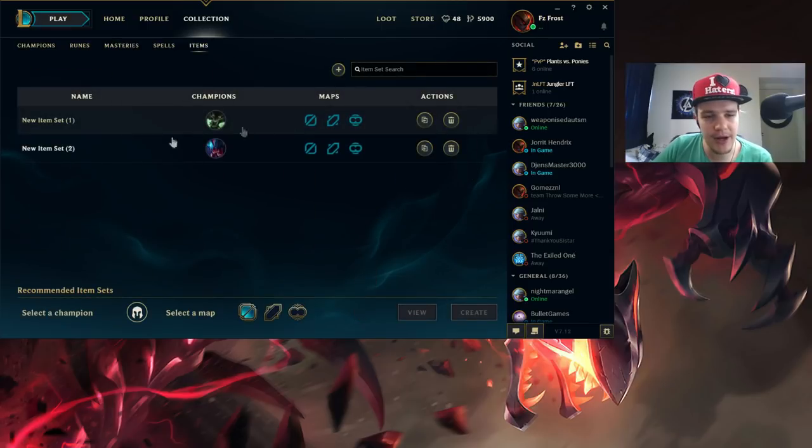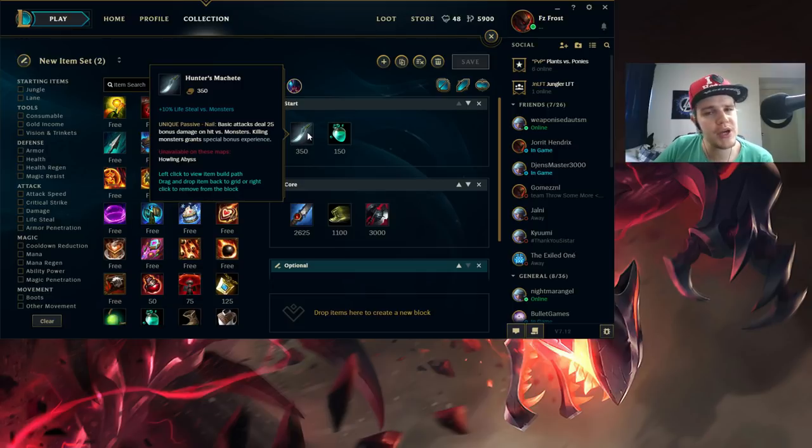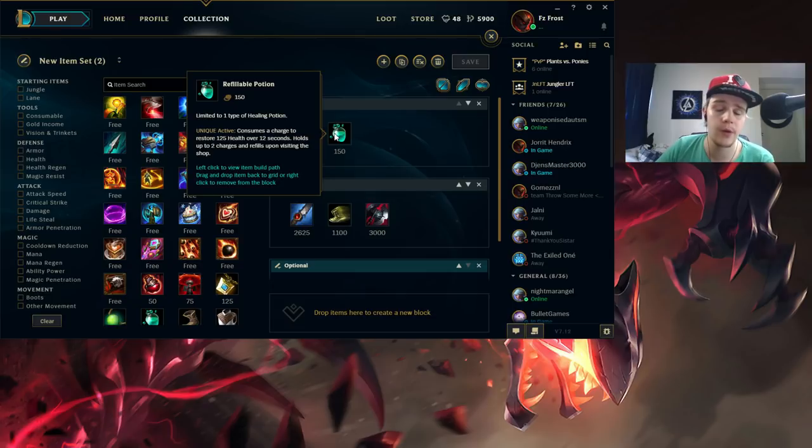Moving on to the item build. This is the item build I have on Rek'Sai. Every game you want to start with a Machete and a Refillable Potion - this is just the standard start. You go for Machete because Rek'Sai auto attacks a lot and it's the main way for her to kill her camps. Machete is definitely the way to go, and the Refillable Potion is more than enough sustain - you don't need to go three health potions, this will be just fine.